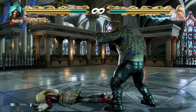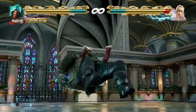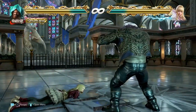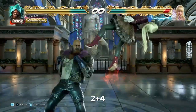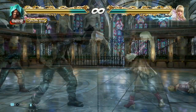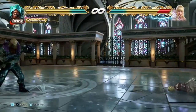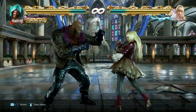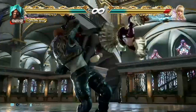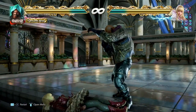Marduk has three air throws: 2+4, 1+3, and ff1+2, and all three of these are unbreakable. Now 2+4 gives you the hammer throw but apart from looking amazing it really isn't that good. It does the least damage and sends them far away so there is no oki. If the wall is to your right it's possible to get a splat but nothing is guaranteed afterwards.